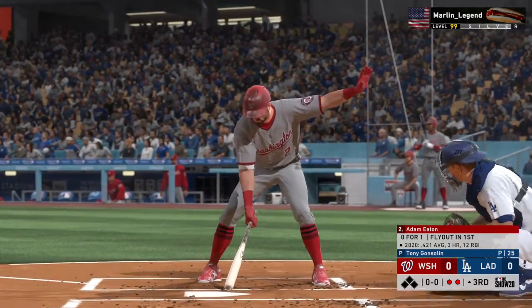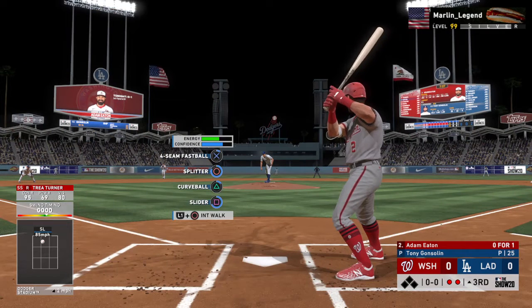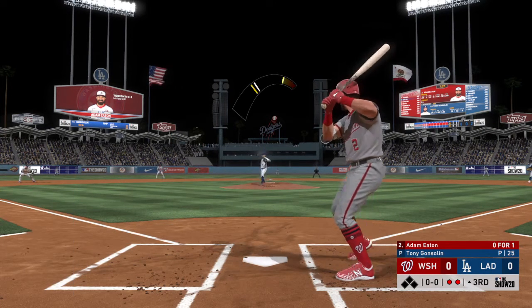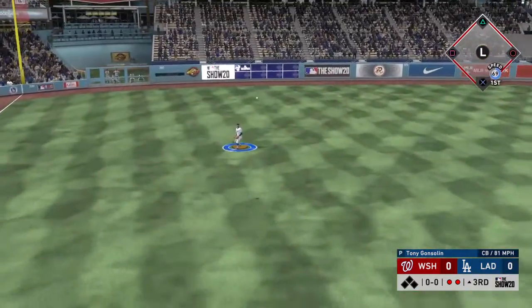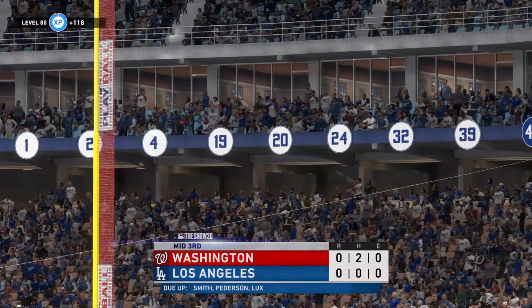So bases are empty here with two gone. And next to bat is speedy Adam Eaton. From the stretch, this is lined to left. Taylor is there, and it's a very quick inning as the side is retired.